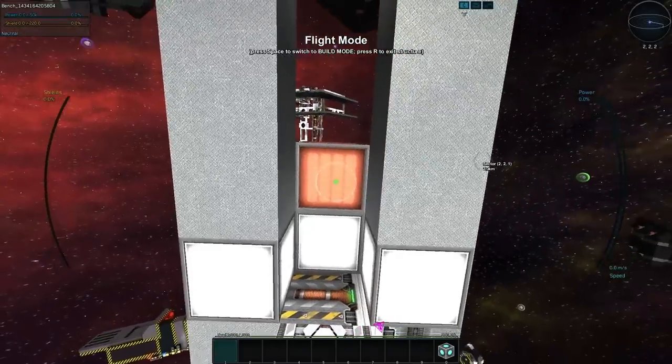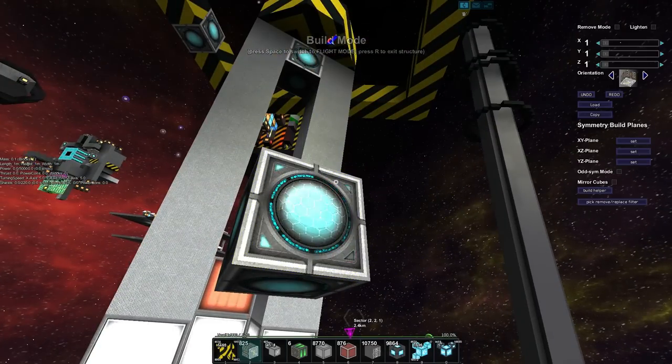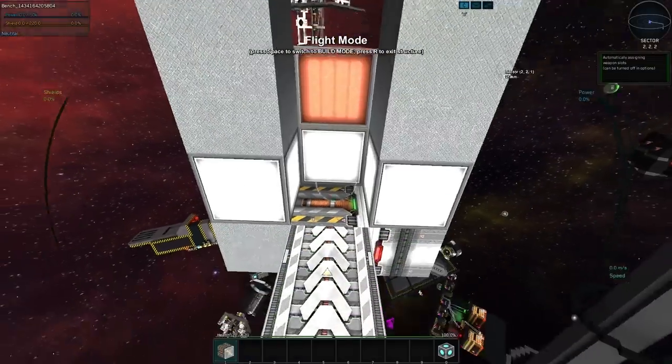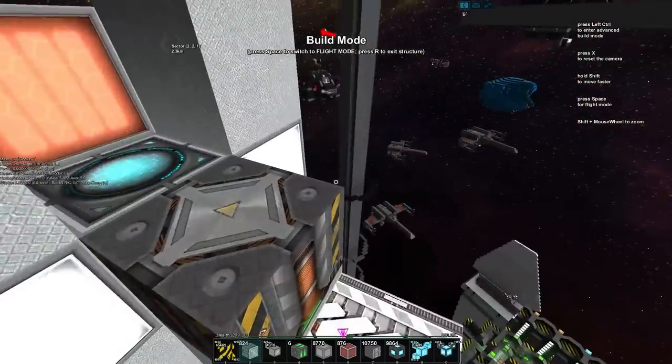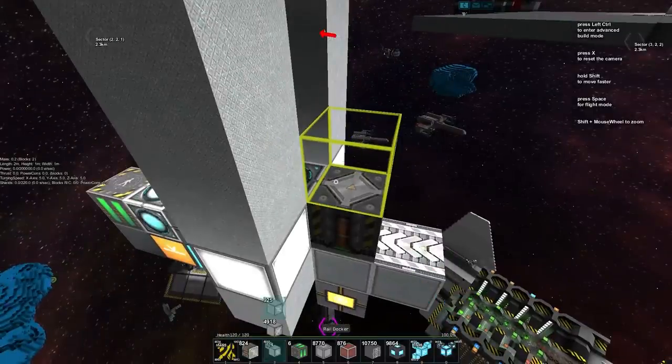We'll place our core and chuck our rail docker underneath like so, dock it on there — and you can see that's us now docked. The next thing we need to do is add in an area trigger.